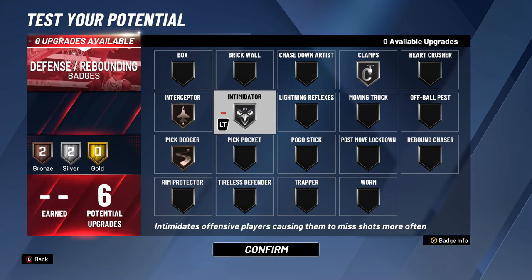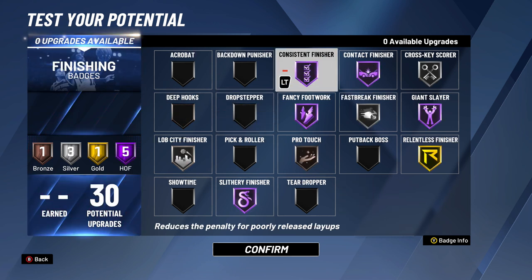For defense, silver clamps and intimidator with bronze interceptor and pick dodger. And lastly for finishing: hall of fame contact finisher as soon as possible, consistent finisher, giant slayer, fancy footwork, and slithery finisher with gold relentless finisher, silver lob city finisher, silver fast break finisher, silver cross key scorer, and bronze pro touch. Hop steps are hard to stop, so whatever — have fun with it with this build.